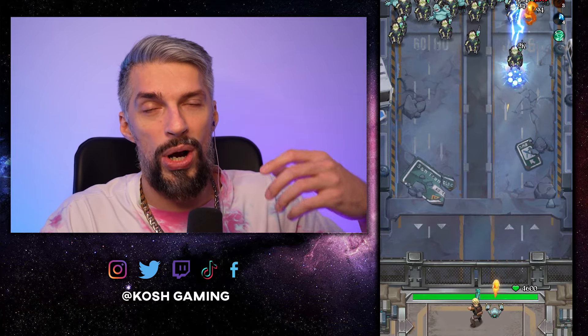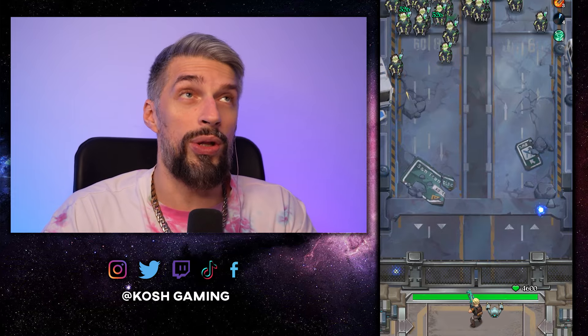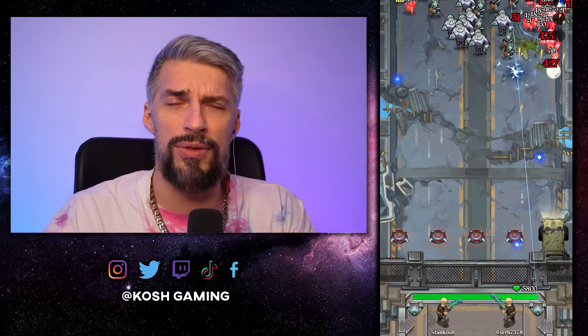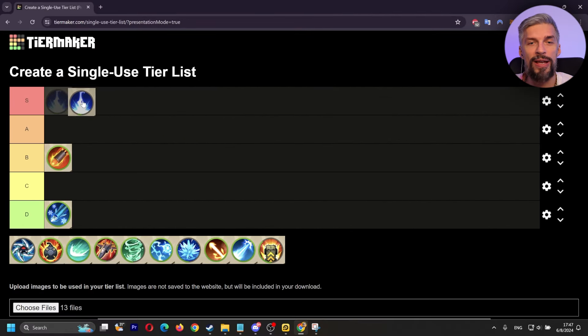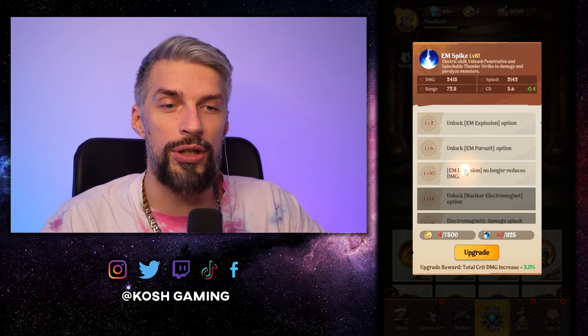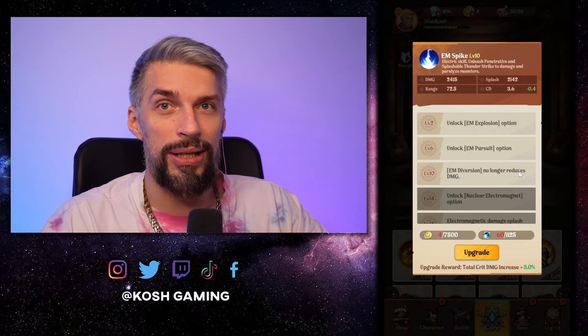EM Explosion gives it way better AoE capabilities. And if you're lucky to get the range upgrade as well, with the slowdown effect, paralyze, and projectiles flying out, it can destroy enemies quite easily. Even now at stage 26-27, it's still the best way to go if you get lucky with all the upgrades. So I'm obviously putting it as S tier. One of the best single-target spells that has potential to be a multi-target AoE spell. And once you get it to level 10, it will no longer reduce damage when getting additional strikes, so you can spam it like there is no tomorrow.